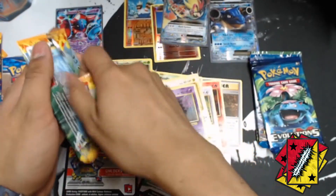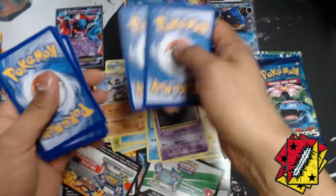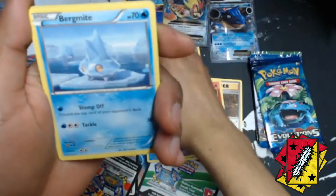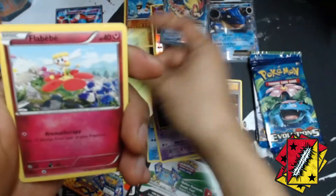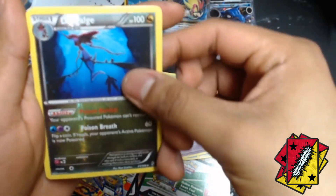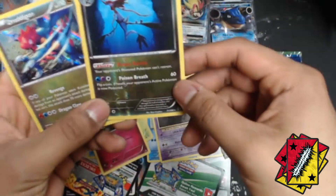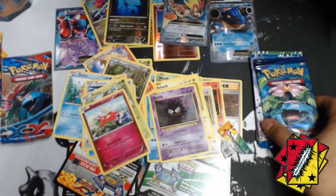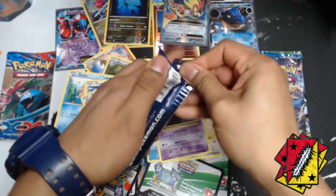Alright let's go with the last Flash Fire. We got a Rapidash, a Sliggoo, a Metapod, a Braviary, a Flareon, a Clefairy, a Seel. A Dragonite reverse holo, and we got a Jigglypuff — look at that! A Jigglypuff, I've been wanting that for a while now, nice! I'm gonna say those are some awesome pulls from the left side.